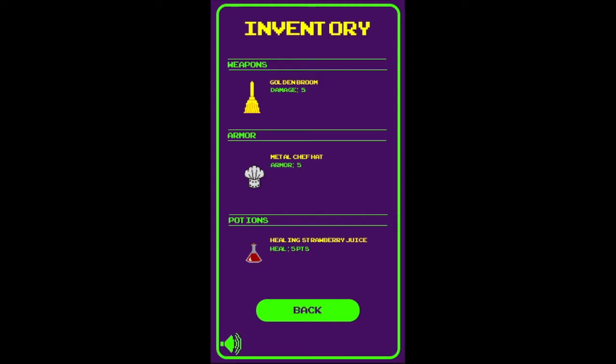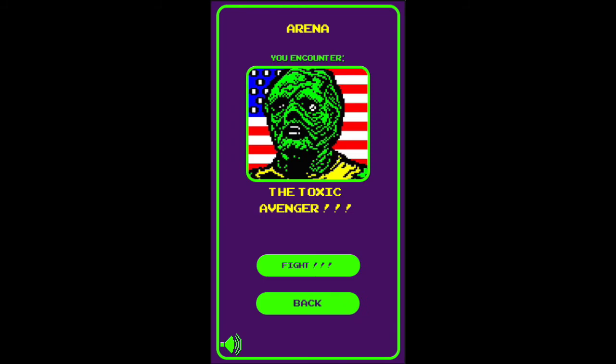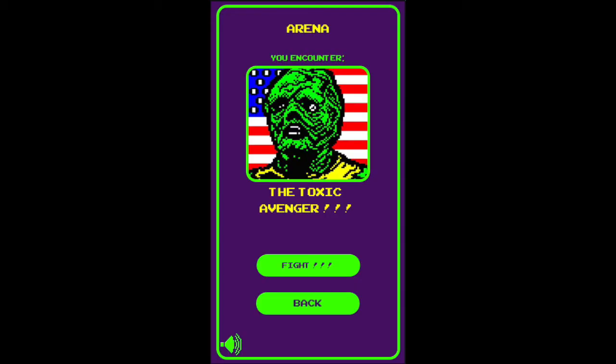Once we are geared up and ready for battle, we can enter the arena, where a boss will randomly spawn. We came across the Toxic Avenger! Completing multiple boss battles will let you gain some special points, usable to get a proper reward.